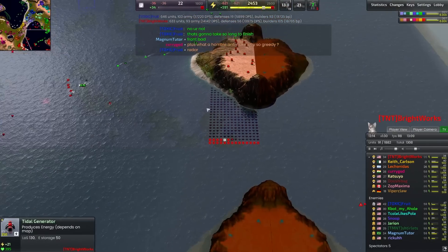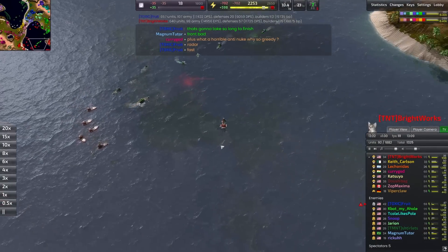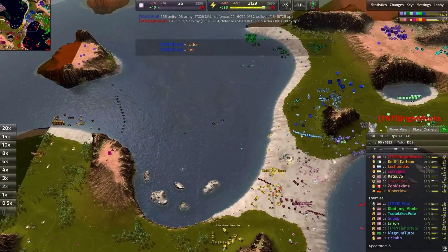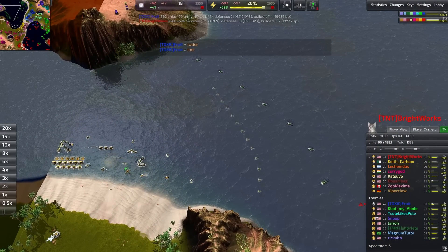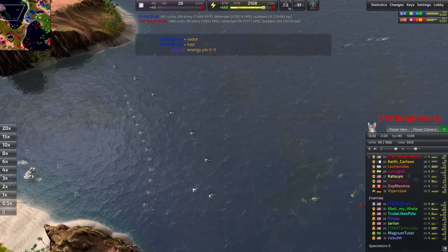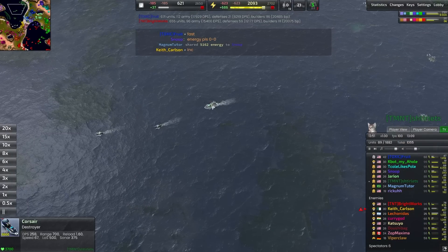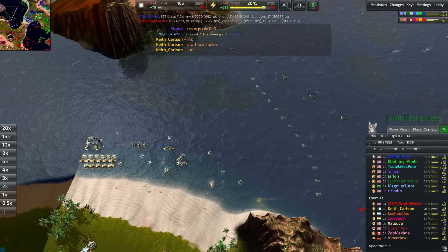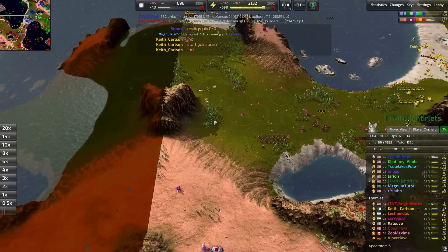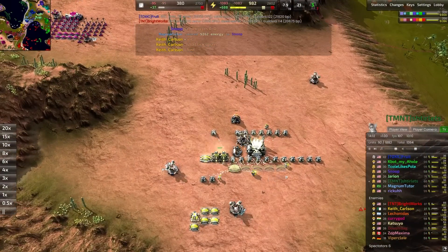You can see these tidal generators. I like to send a constructor over here to just build tidal generators because oftentimes this area will go unscouted, and you can end up getting away with building a whole bunch of tidal power in this corner — that can really fuel you well into the late game. Meanwhile in the northern section of the map, Shirtlets has won the naval game but doesn't know it yet. He's got tons of dolphins, tons of submarines — the Armada submarines, Eels — lurking in the depths, and getting some destroyers out now.